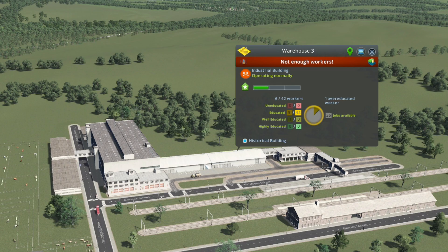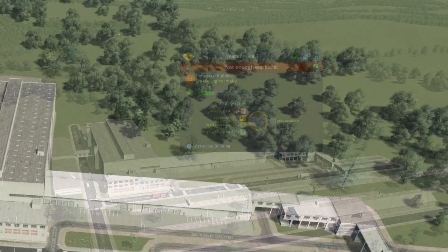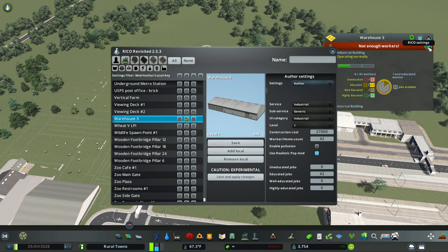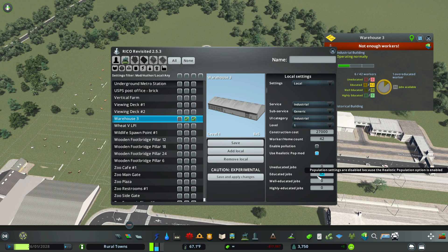So first I'll change the worker count in these two buildings. Every building will have this icon to the top right — click it and it opens the interface. Then click Add Local, and make sure the correct selection is chosen in the services tab.